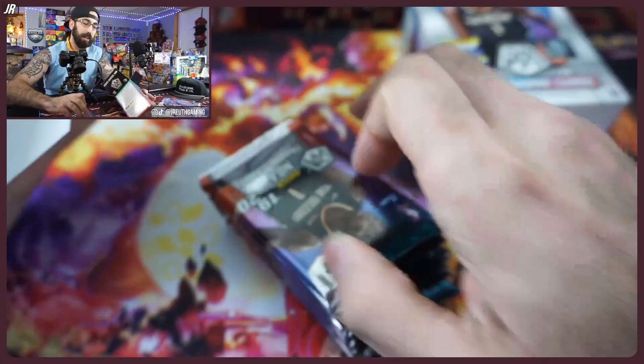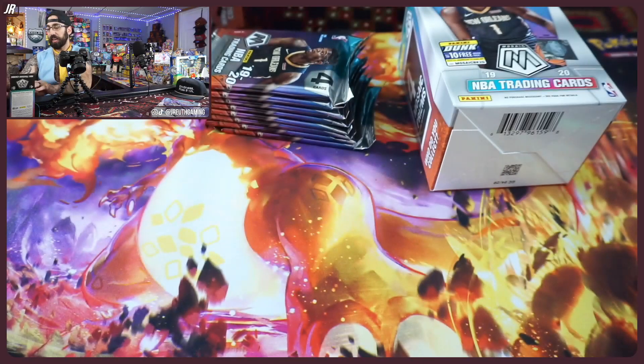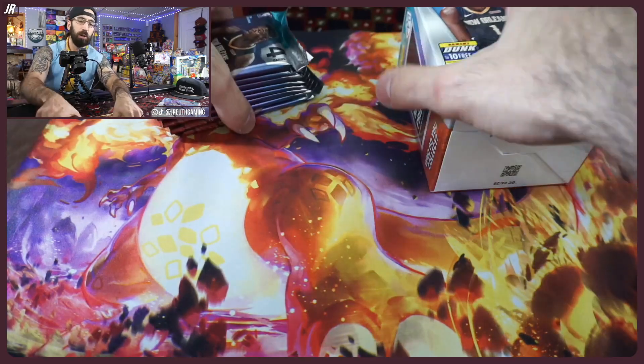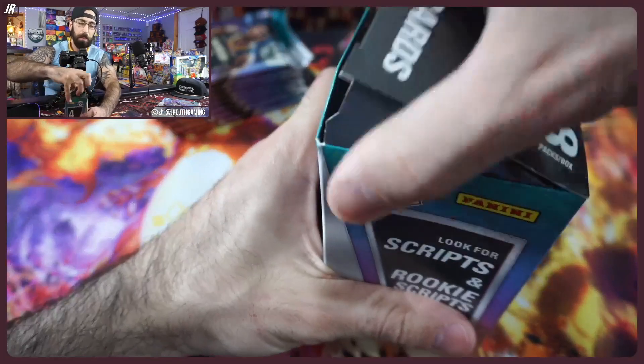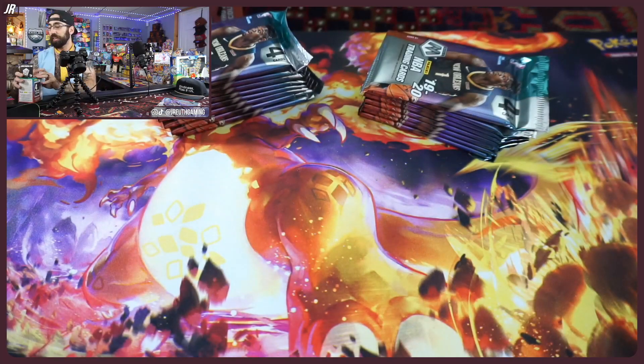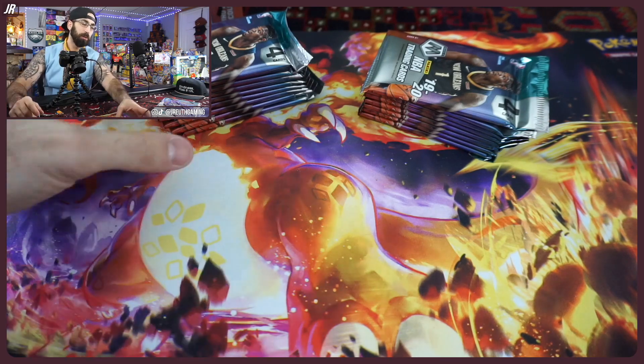Box number one — we'll put this to the side. There could be a number to 25, I believe that's the lowest number you can get from this product. You can get the Scripts or the Rookie Scripts — obviously we're searching for Zion, that's the mission for today's hunt.